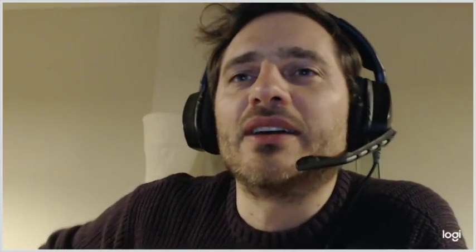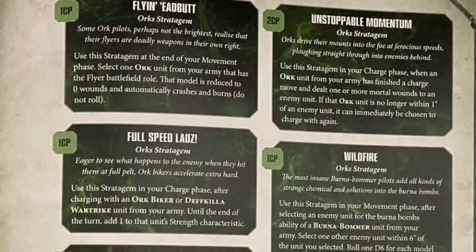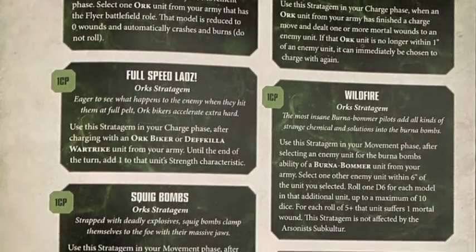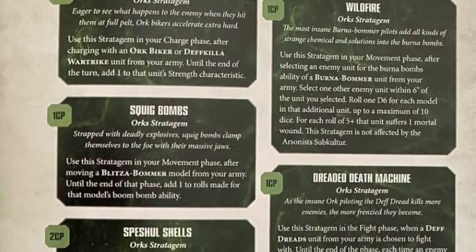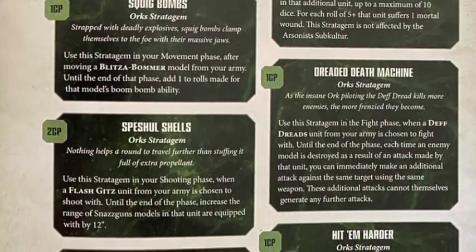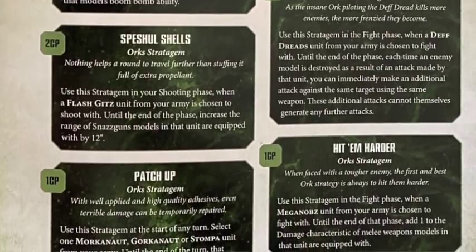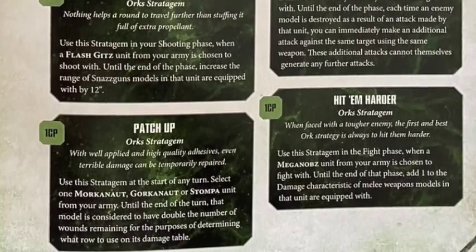Next is Full Speed Lads - use this in your charge phase after charging with an Ork Biker, Deffkilla Wartrike, or War Trike; until the end of the turn add one to the strength characteristic. It's a weaker version of Veterans of the Long War but does the job. Squig Bombs gives Blitza-Bommers plus one to hit and plus one to the roll for the Boom Bommer, so instead of going off on a 4+ your bombs go off on a 3+.